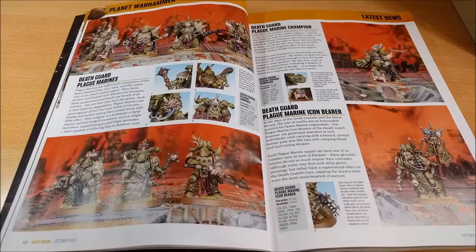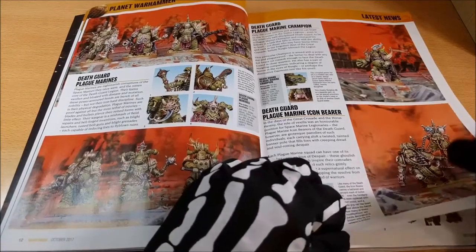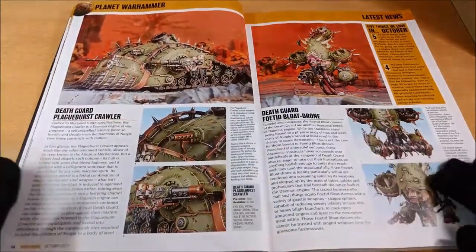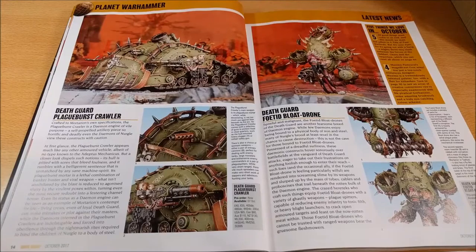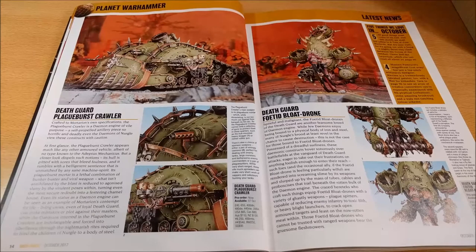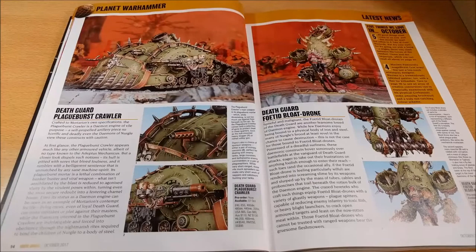Compared to the model itself, I don't find the standard so good. Here you can see more of the new vehicle, the Plagueburst Crawler. I haven't yet decided if I like it or not. It's a model taken from the second edition and I find it quite interesting, mainly because it's a completely different style compared to regular Space Marine vehicles — it's a sort of Vindicator. I don't know all its specific characteristics yet, but it's a really interesting one.